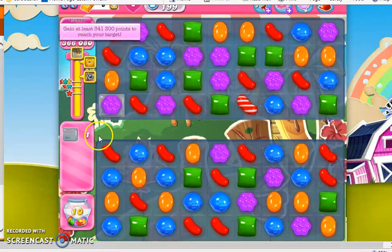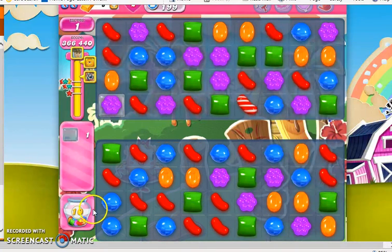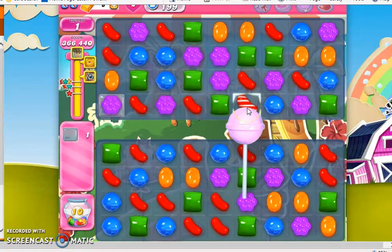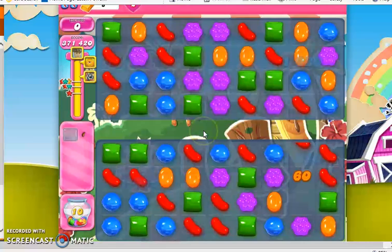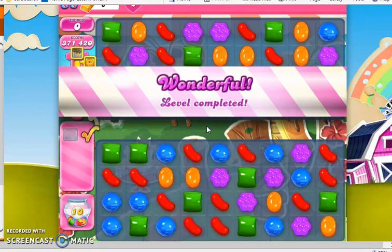And I have two moves left — this is a really long, tough level. If this move doesn't do it, I'm going to take a lollipop hammer and I'm going to smash this stripe. It's going to send it off and it's going to take out the jelly. And that's how I beat level 199, with the use of one booster.